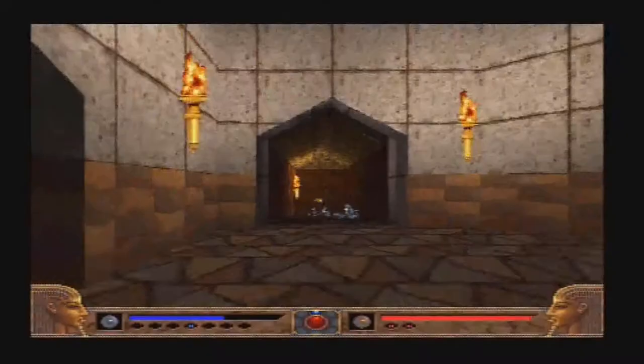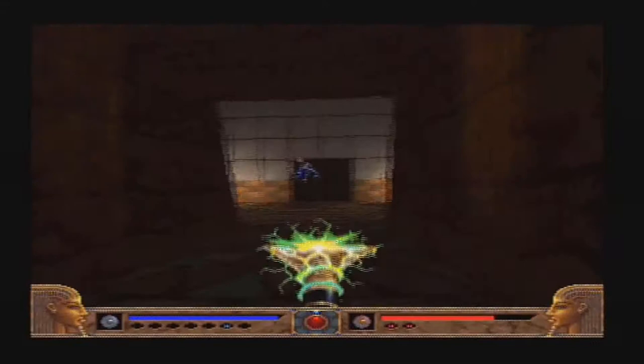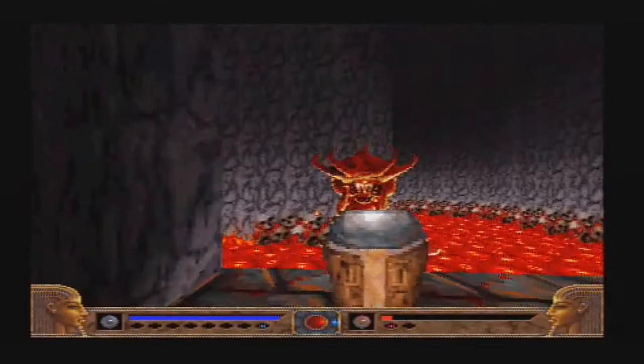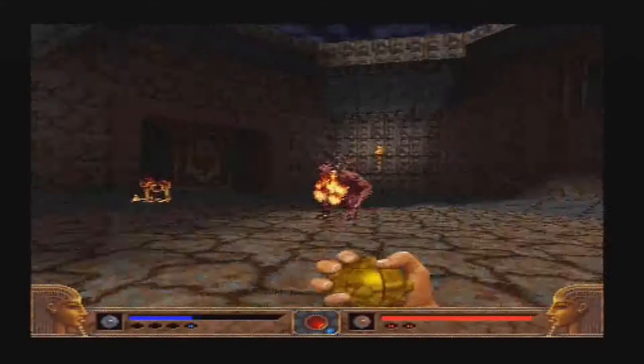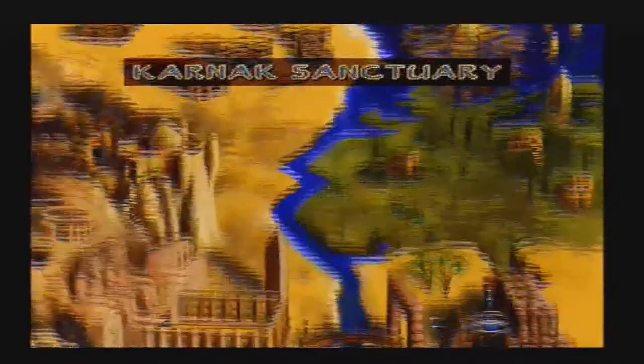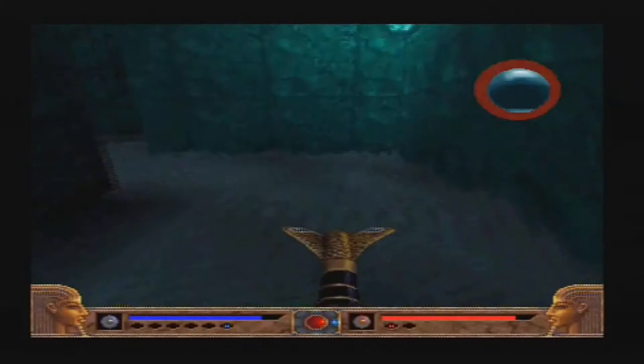Now that we've got through all the nerdy stuff, is this game any good? Well, yeah, yeah it is. Were you not listening earlier? Starting with the story, which is a pretty thin excuse to have you tearing around turning your enemies into Swiss cheese. It has you battling an alien race called the Kilmat, who have invaded the lost city of Karnak and are threatening to take over the world. You must travel around the ancient ruins of Egypt with the help of the spirit of Pharaoh Ramses, collecting six artifacts which allow you to enter the final levels of the game.